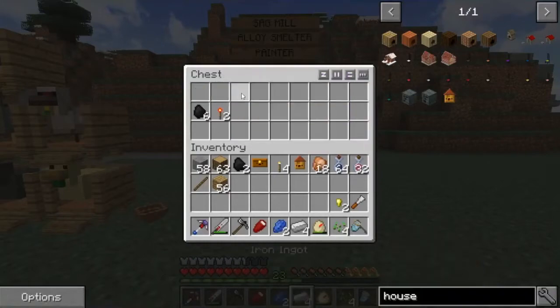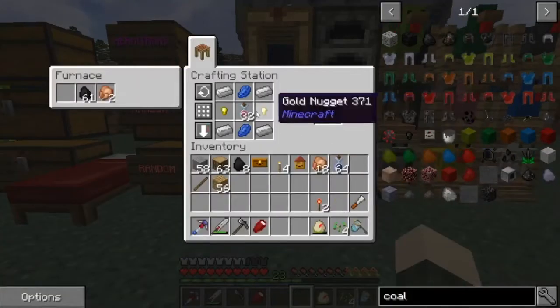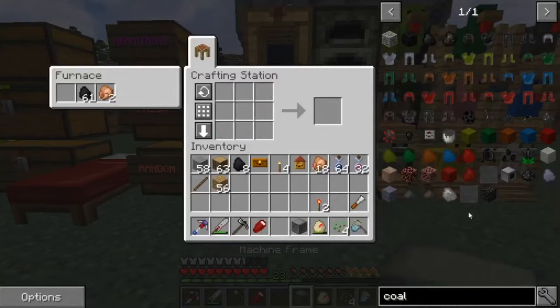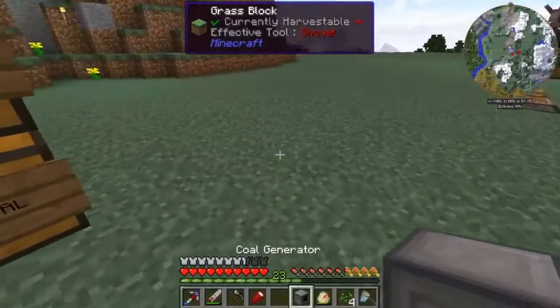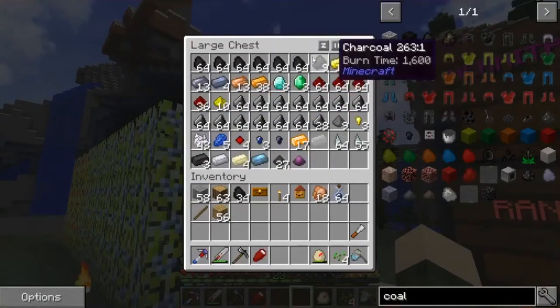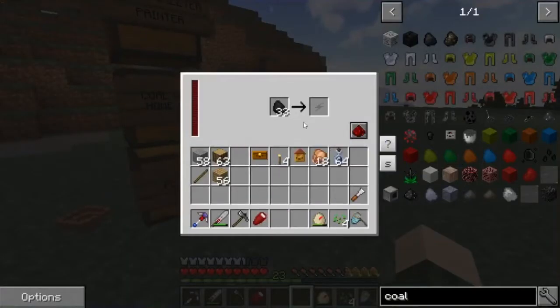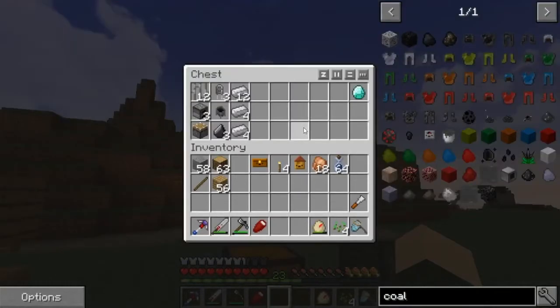Next thing I want to do is make some power, so I was thinking coal generation. We do need a machine frame - shift click that in, pretty easy recipe - and we can just set this down right here. I also have a lot of coal just from mining so we're good there. If I put this in it should just automatically start filling this bar up - yep, there we go, it's ticking up, we're good to go.